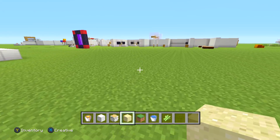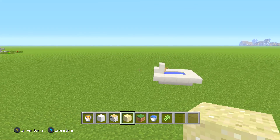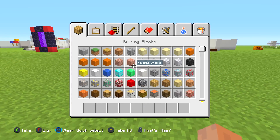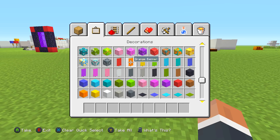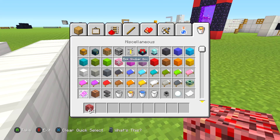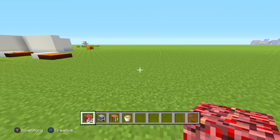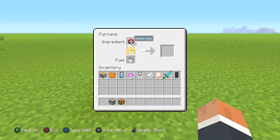The next tip is really cool. I've joined countless survival worlds and I never see this material used — I think people just don't know they can do this. The third tip is about netherrack. You want to get yourself some netherrack, a furnace, and a crafting table. The tip is that you can actually smelt netherrack. I didn't know this before — you can actually smelt netherrack.